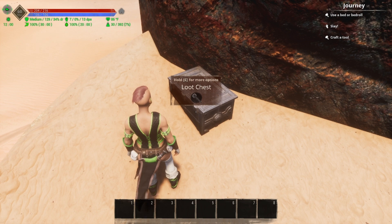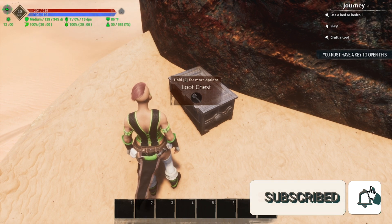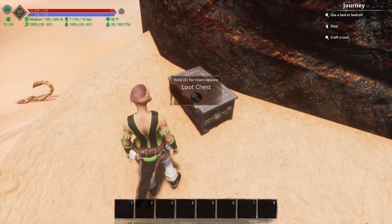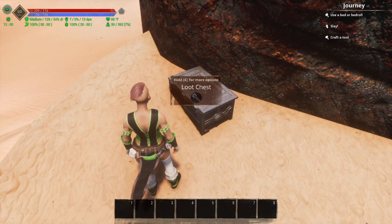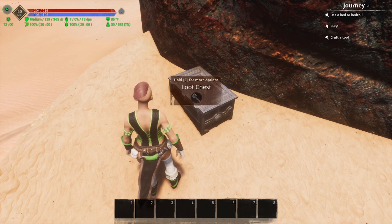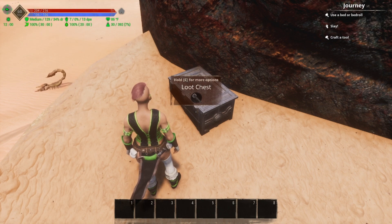If we run up to the chest, we can actually see the loot that's inside. However, if we interact with it, it says you must have a key to open this. I really don't know if it's intended for you to be able to see what's in the legendary chest — that's up for debate and up for a change with Funcom. But essentially you can decide whether you want to open this chest or not based on what you see inside.